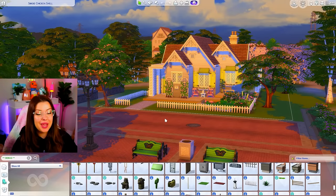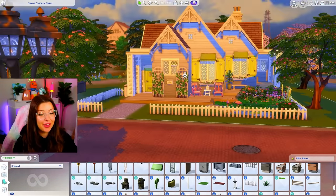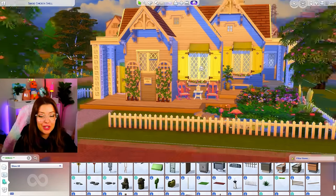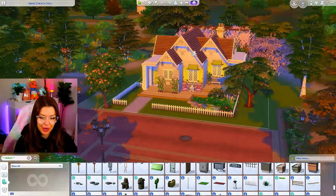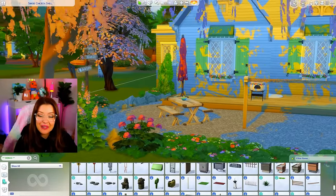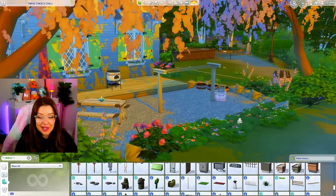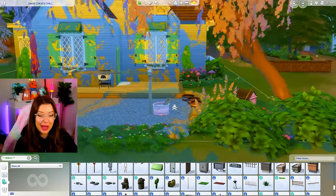With all my landscaping, most of this was found in debug. This is what it's looking like — we have a cute little pond here at the front, our flamingos are just chilling, we've got our rocking chairs there at the front, and these cute trees. I think they were from My Wedding Stories. Then around the back we've got this cute little area — I have a picnic table, some other My Wedding Stories decor from debug, my laundry day stuff here, and just some other added details that I thought looked really cute back here.